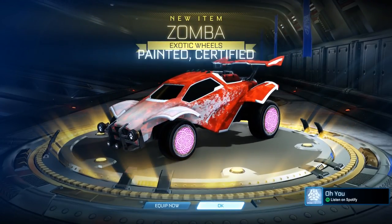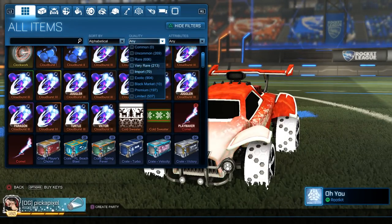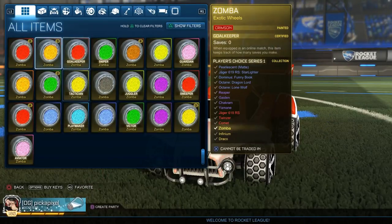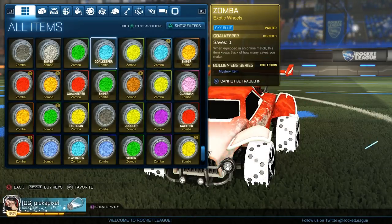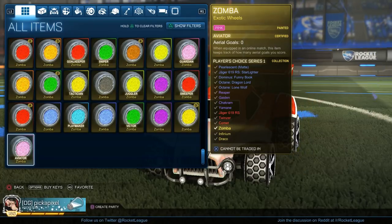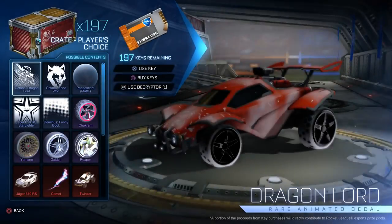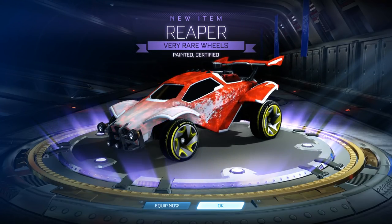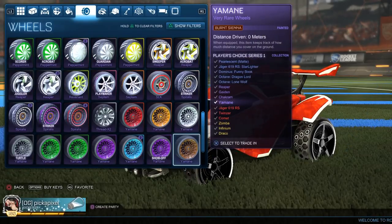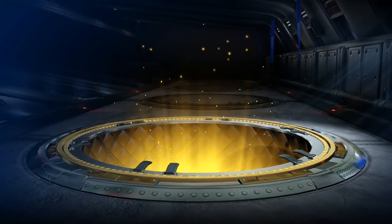Not long after the painted mainframe, within just a few crates, we got some painted certified Zombies — the pink Aviator Zombies. So we've got pink mainframe and pink Zombies very close to each other. The game is liking the pink today. Then painted certified Reapers — Acrobat Saffron. We're not even halfway through yet, so we're going to get some more sick items as well.